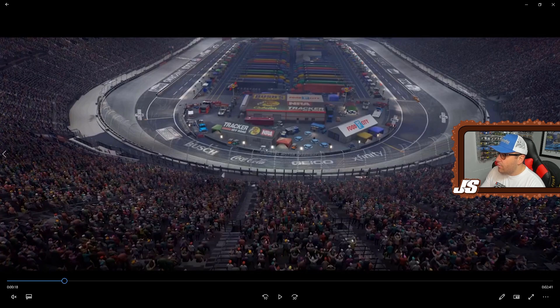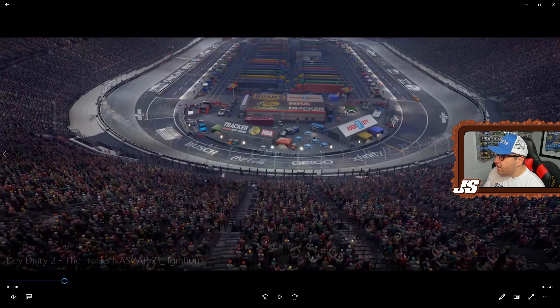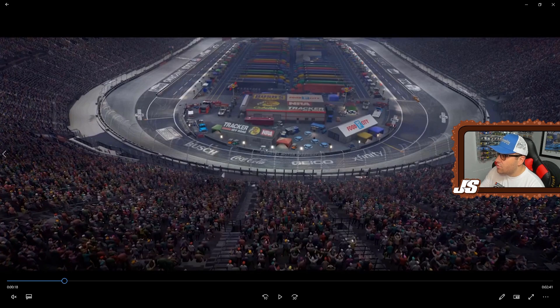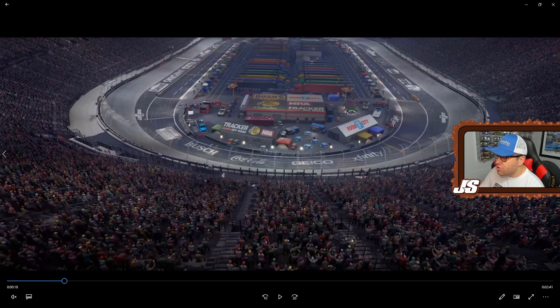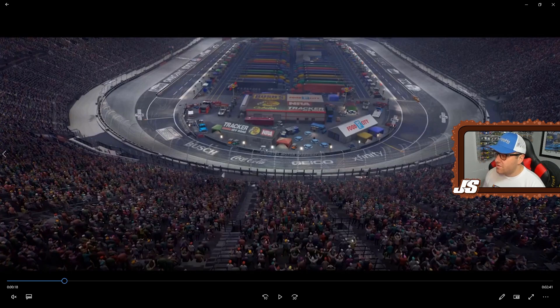I've been to the infield once or twice at Bristol and it's pretty much what it looks like in real life. That little building with the Bass Pro Shop sponsorship and the Bush Beans - those are restrooms and a food vendor. The Tracker Off-Road tent is in the right place, the garage entrance, the size of the garage, where the haulers are - Bristol is a very small infield. Every single detail including safety trucks, the fire truck, the little tables - they didn't miss a spot making sure this track is as realistic as possible.